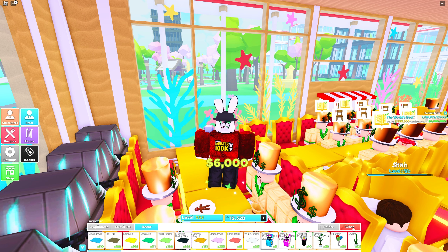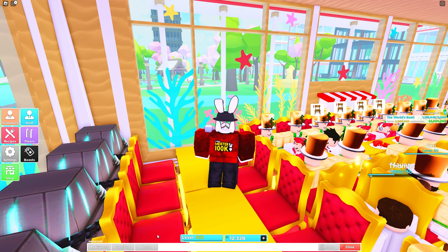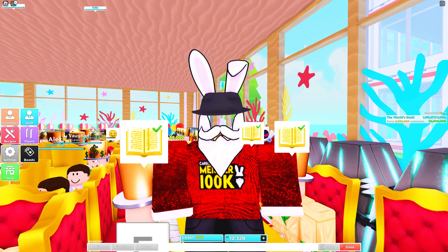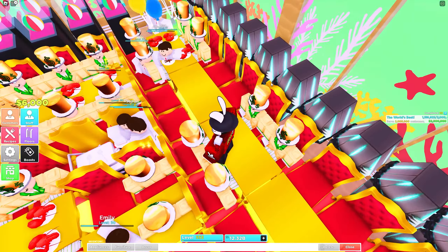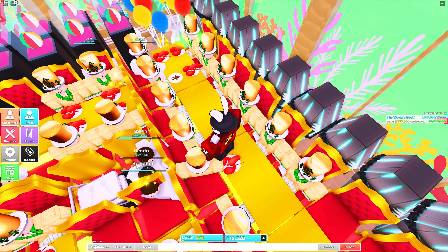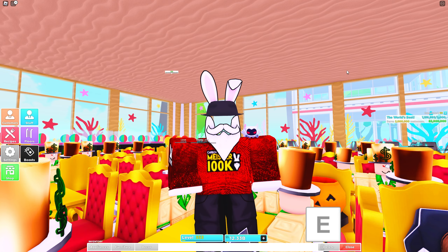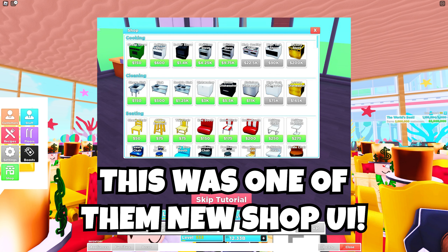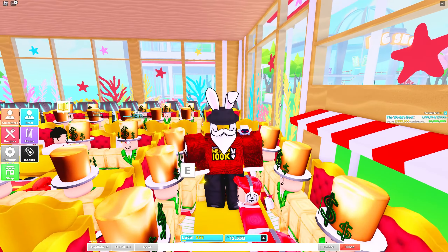Looking at the settings screenshot, the first option says 'Restaurant Open/Close,' which is a big quality-of-life change. Right now the only way to open or close the restaurant is a small button at the bottom right, which confuses new players since clicking 'Close' in the decor menu actually closes your restaurant instead of the menu window. The other new settings are 'Green Tiles While Placing Chairs' and 'Auto Rotate Chairs Towards Table,' both toggleable — a huge game changer for speed building layouts.